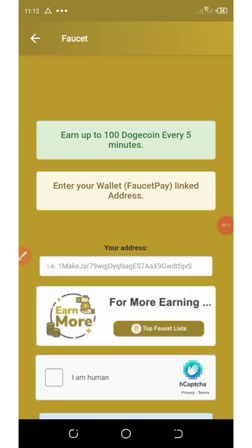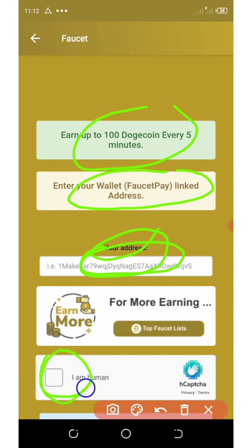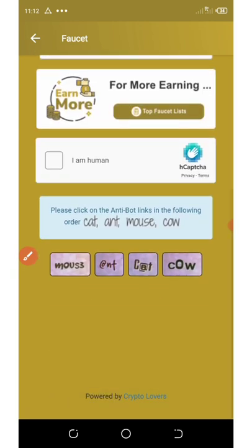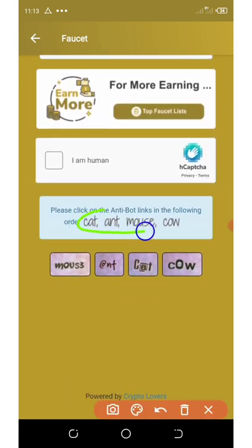Here it says earn up to 100 Dogecoin points every five minutes. You're going to need to enter your Dogecoin wallet address, paste it in the field, and then complete the CAPTCHA — it says I'm not a robot. Once you click on that, you verify the CAPTCHA by selecting the words according to the way they are written at the top. That's it for the faucet section.